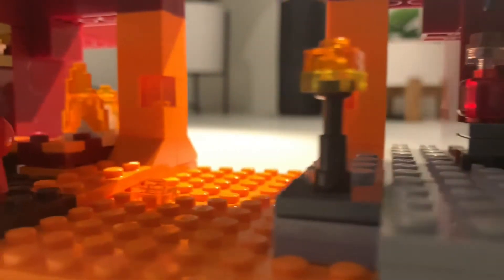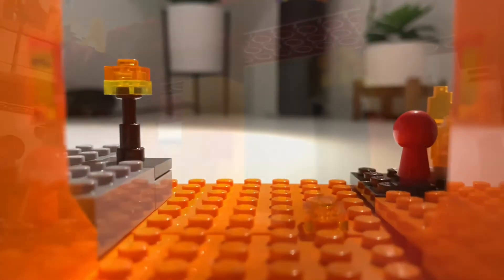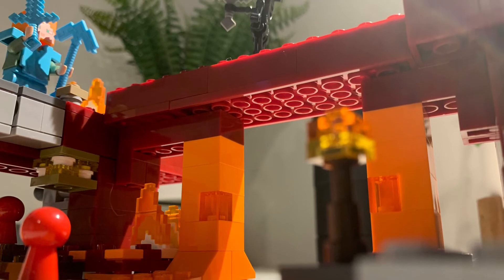In the middle of this set there is this very nice lava river slash lake, as well as some lava falls coming down on either side of it, and it just looks really nice.